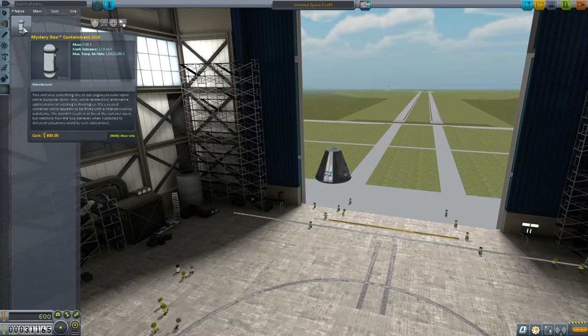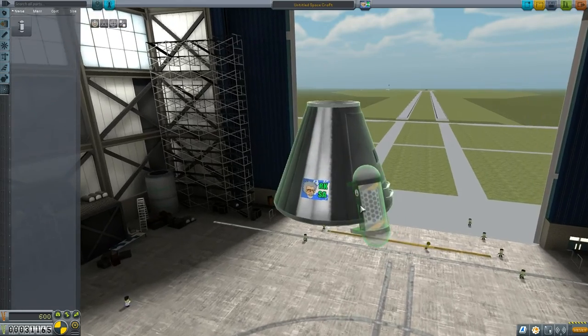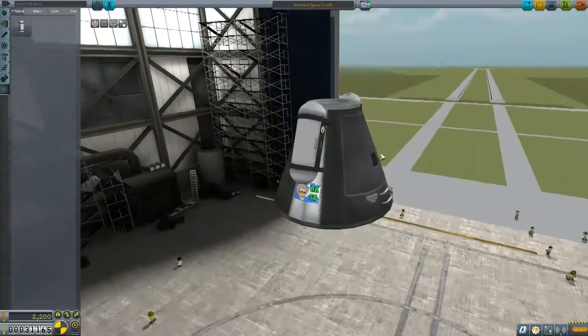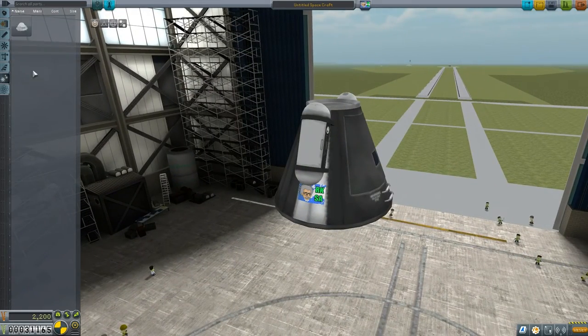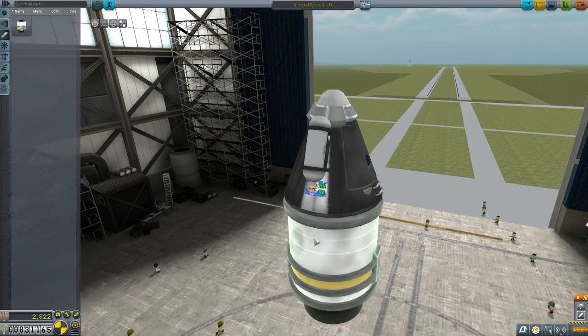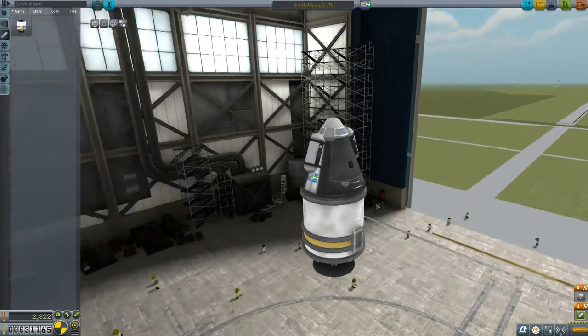So we're going to go ahead and build a really simple rocket. I really like the transition between screens now, it's a lot quicker. We've got our little flag on there — you can zoom in and see it. Now I'm going to pop a couple of mystery goo containers on here. We're going to need a parachute, obviously, and the only rocket we have available is the Flea solid fuel booster. We need to change our stage — the first stage will be the solid fuel booster, the second stage will be the parachute.